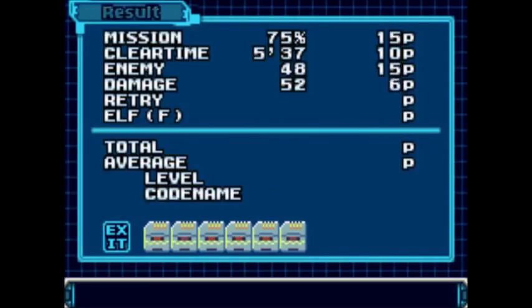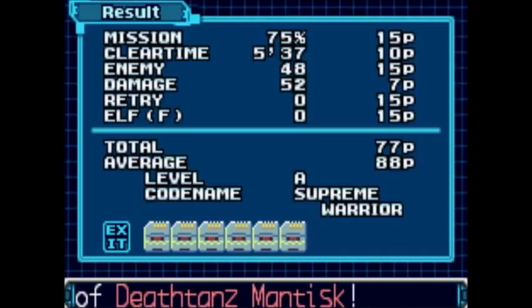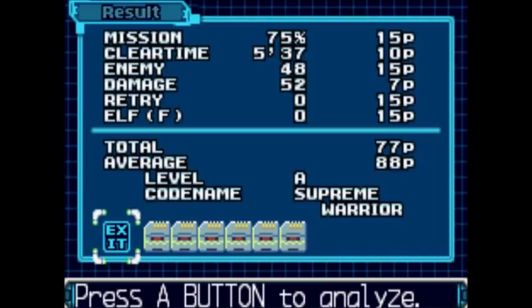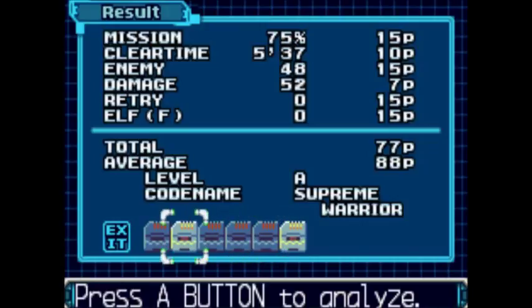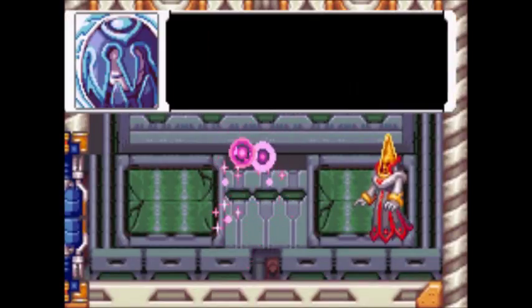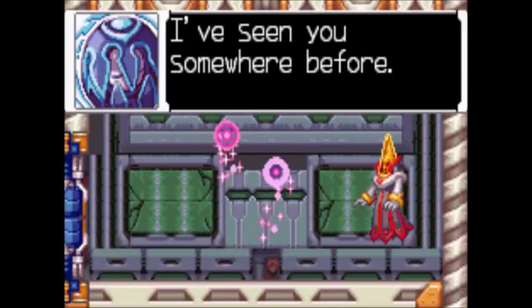Here are our mission results. I probably didn't do too well — yeah, 77. But because of my average of 88 points, I got level A. Then I unlocked the light chip and some EX move, and got cyber elves from the secret discs along with some information.